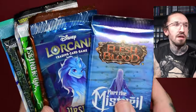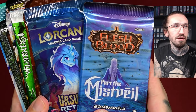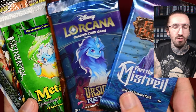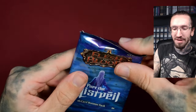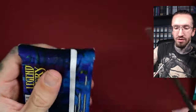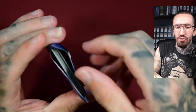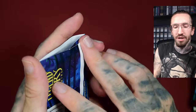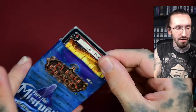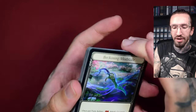Let's start with Flesh and Blood. I did open a booster box of Uprising because there was a cool dragon - I wanted to pull a Marvel dragon which looked like the Deathwing character in World of Warcraft, but I didn't pull it. Or at least I didn't pull the Marvel version. I pulled the regular version.